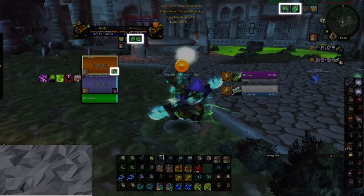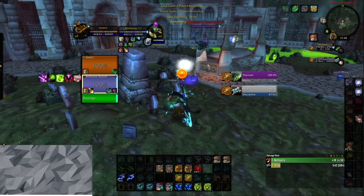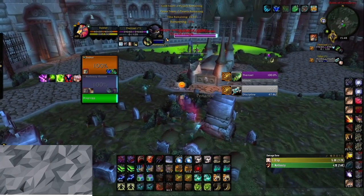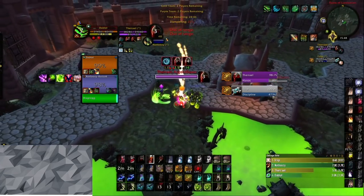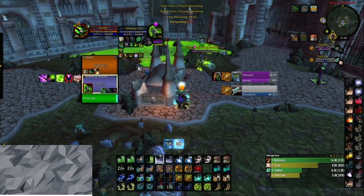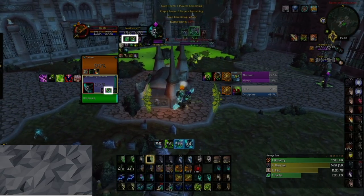On top of using your Rejuvenations, another key aspect of Resto Druid's healing is using your Lifebloom. This can give you Clearcast procs, which can make your next Regrowth cost no mana. Lifebloom can only be used on one target, so make sure that you apply it to the target that is taking the most damage. If you have to constantly switch your Lifebloom around, it will cost you quite a lot of mana and globals, as in most games you will be playing with the Focused Growth PvP talent for additional healing.